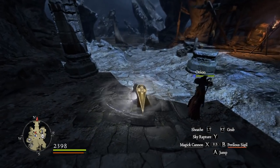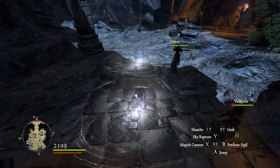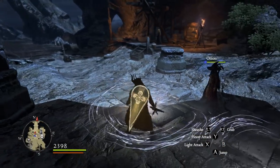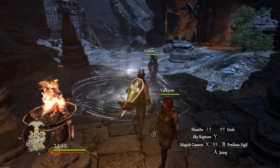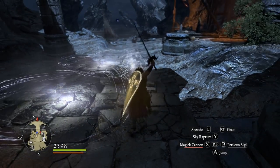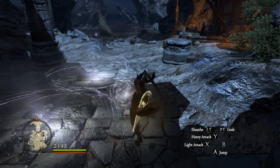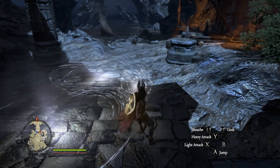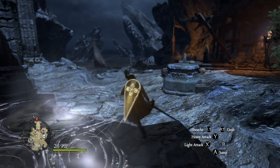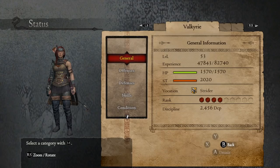Perilous Sigil looks pretty cool — you put it down, it creates a trap, and anything that walks into it gets blown sky high. Magic Cannon is the big one: I put it out and it shoots little orbs, so that'll help with attacking dragons and whatnot.